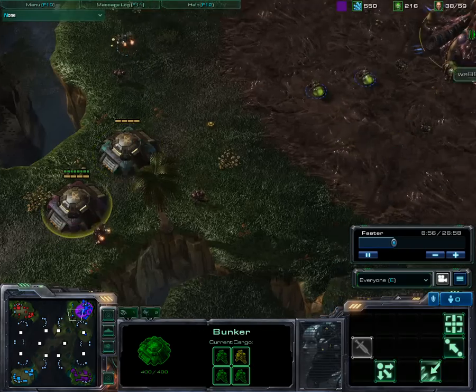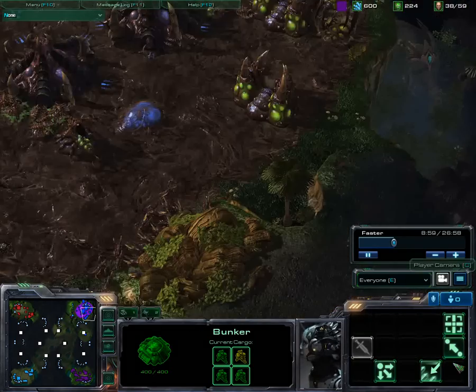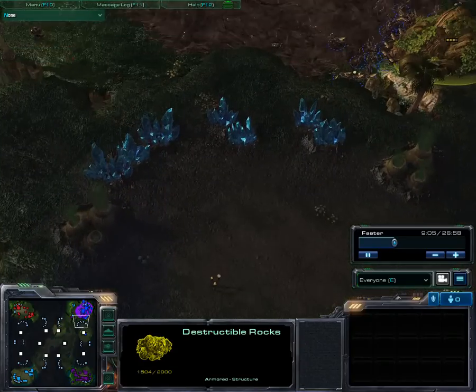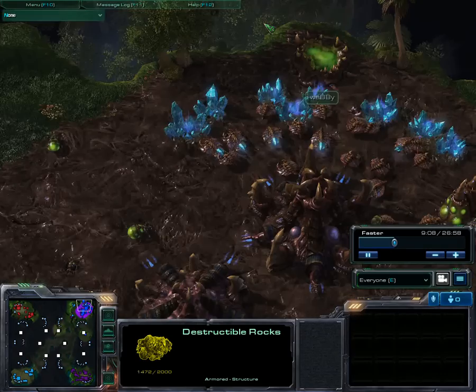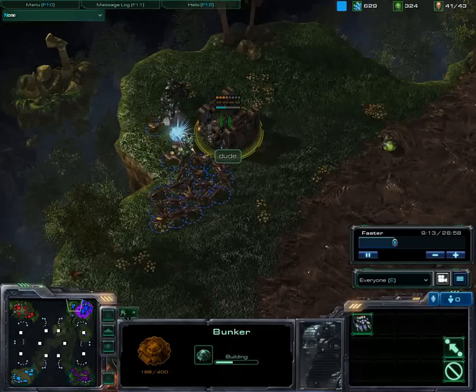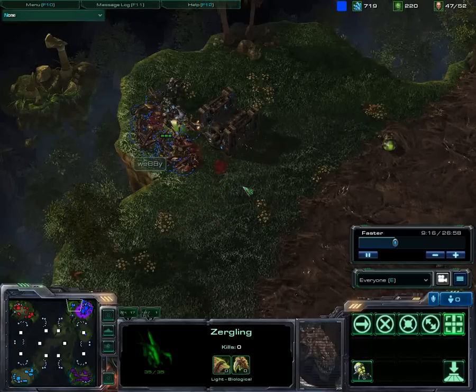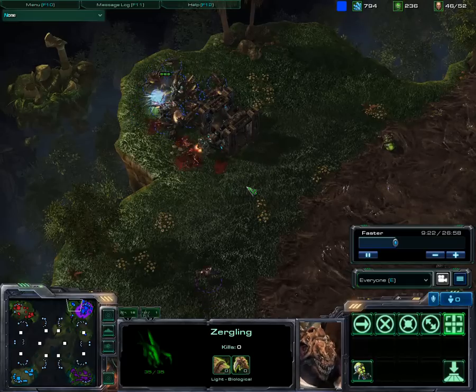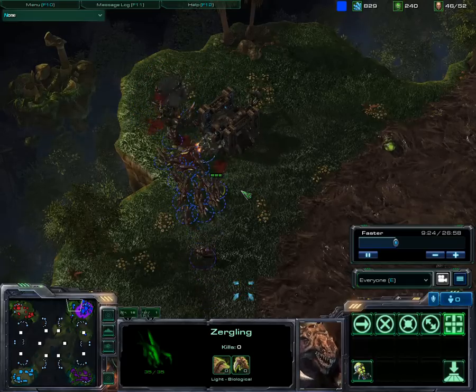Now he's kinda blocked, so what can he do? Well, that's pretty clever — killing the rocks and then most probably getting an expansion ready over there. And here my ally tried to set up a second bunker, but those speed zerglings were able to avoid that and kill all the forces. I was trying to lure them away once again, but no way — the blue Zerg was too good for that and didn't fall for it.